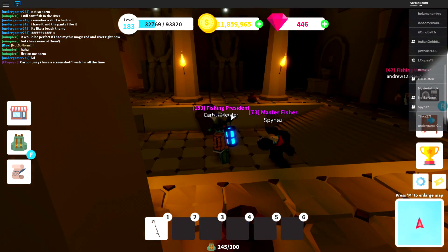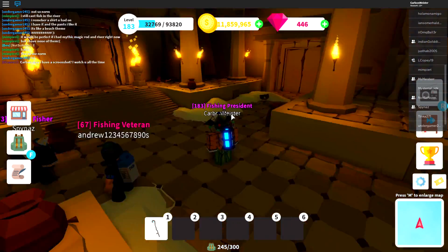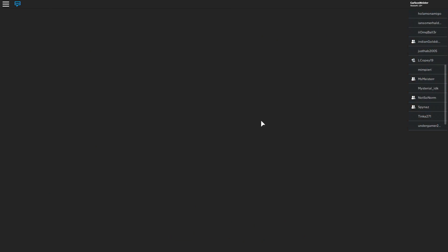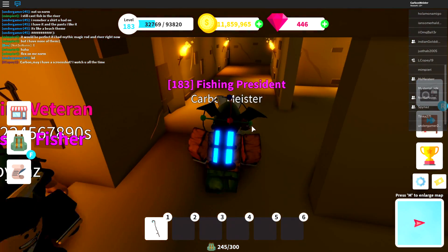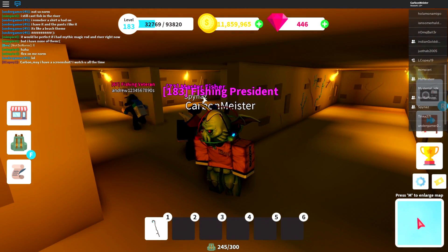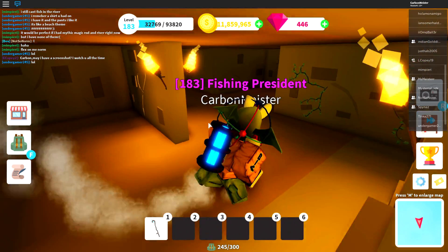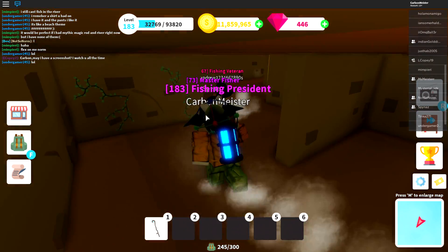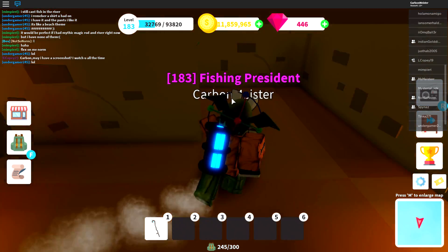Once inside the pyramid, you'll notice it splits into three separate directions with three different doors. Make your way to the only door that is open, which is the one on your left-hand side. Inside, you'll be in the very first puzzle: the maze. Unfortunately the maze is randomly generated, so I can't tell you exactly which path is correct, but there will be three separate passageways — one of those three will be the correct one. If you go down the wrong one, just turn around and try the next.